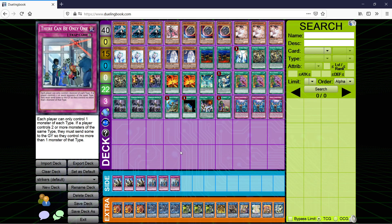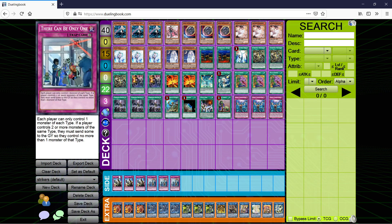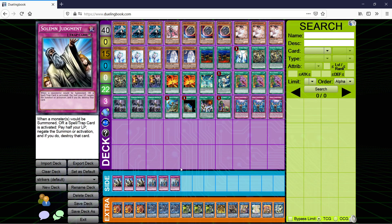Cards I think are sort of necessary: 3 Solemn Judgment and 3 There Can Be Only One. The reason we run these on the side is that Strikers right now is a blind going-second deck — you always want to go second. Game 2, either your opponent is playing a going-second deck too like Dinos, or maybe they just want to make you go first. That's when you want to side these in, because when you have to go first these are just the best generic traps you can run.